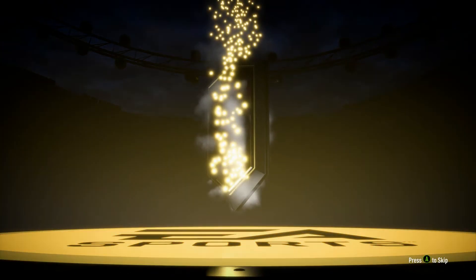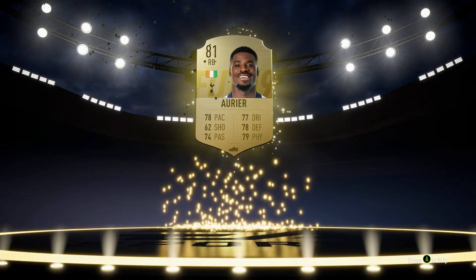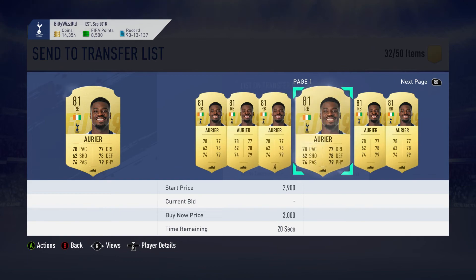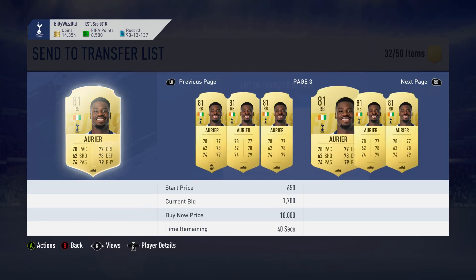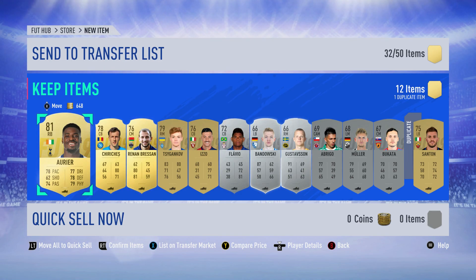Oh, we got him — yeah, he's worth a little bit, he's not the cheapest you can get. Let's just compare the price: 4,000 — great, it's gonna be really pricey. Oh well, we've got Juan Fran so there's no need for him to be on the team. Well, thank you for watching ladies and gentlemen, BillyWizGamer over and out.